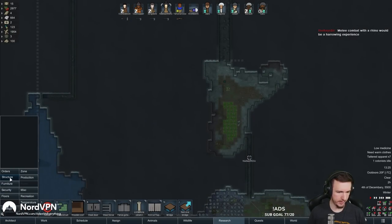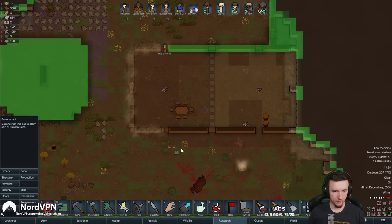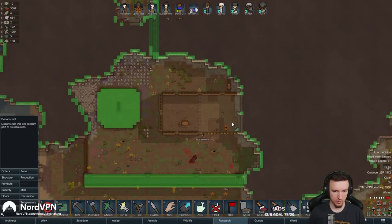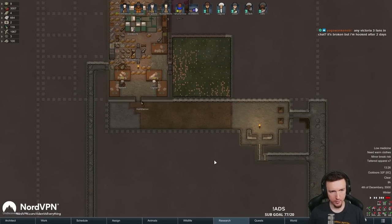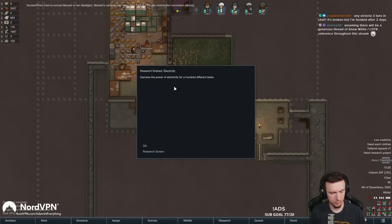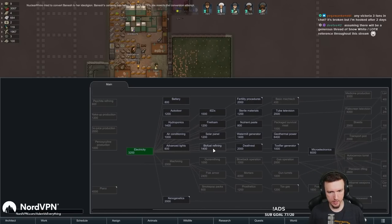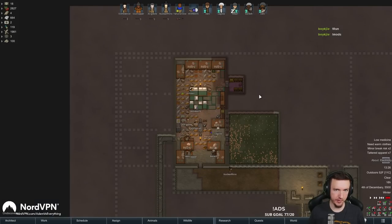We're actually going to get some research done thanks to these visitors. Let's get some of that wood back. I've never played Victoria 3 — I did play a little EU4 and Crusader Kings of course. So we want to get to biofuel refining. We got benches for everyone.